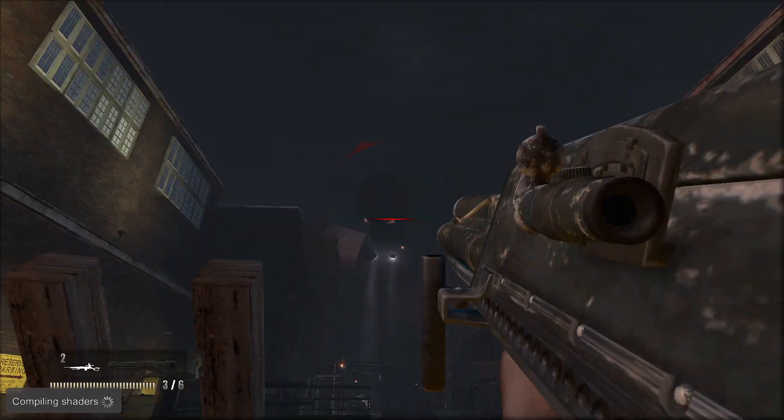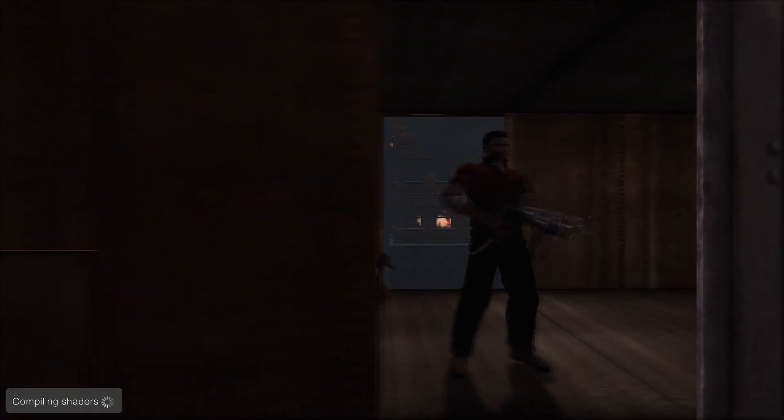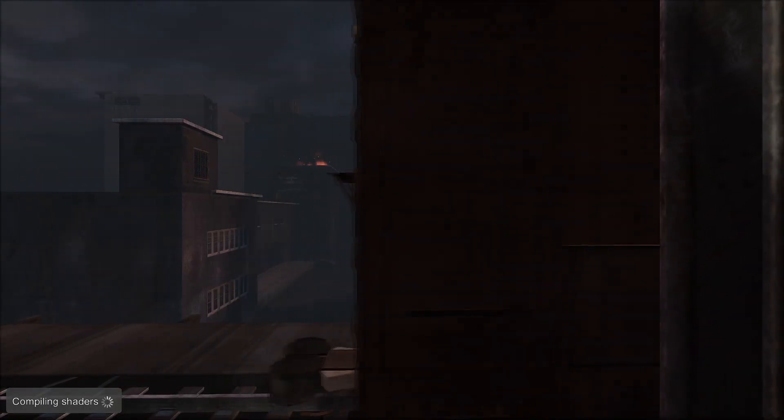We clear out the subway carts and move back up to street level, where we meet up with some resistance and are asked to clear out the snipers across the street. After we do so, a blimp shows up. We grab a Panzerschlag and take it out. We board a train heading for DC, and so ends the New York City section of the game.